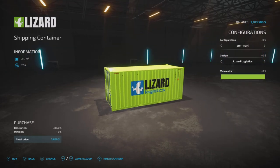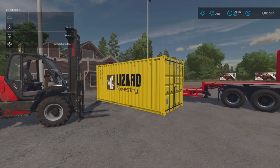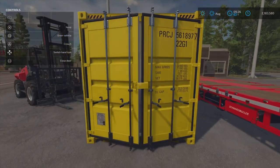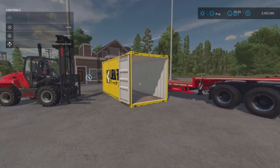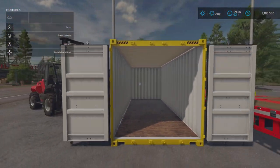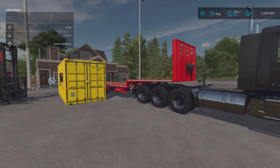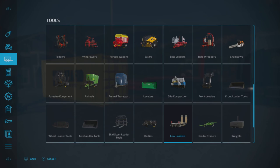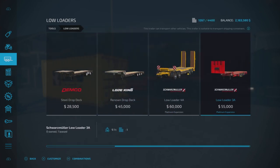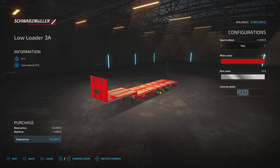You can open the doors on them, which you'll obviously need to do to load up the logs. It doesn't have to be on the back of a trailer or in the air - you can open the doors with them on the deck. I've got one of the new Volvo trucks and the new low loader trailer. If we go into low loaders and go to the end, it's this red one - the Low Loader 3A.